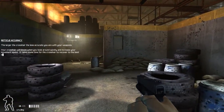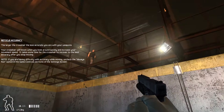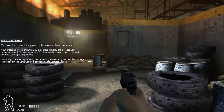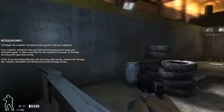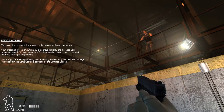Remember, you're most accurate when you have a strong and stable firing position. When you try to move and shoot, your accuracy is going to suffer. The faster you move, the worse your aim will be. Your accuracy will be highest when you're standing still and crouching. This portion of the range is for firing at multiple targets behind cover. Try moving and firing at them to get a sense of just how movements affect your accuracy.